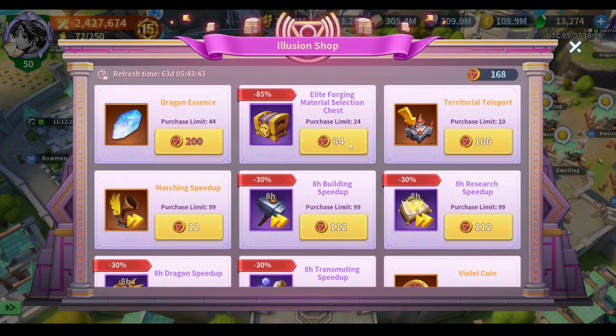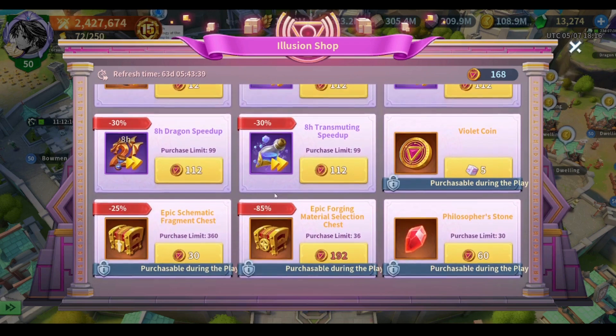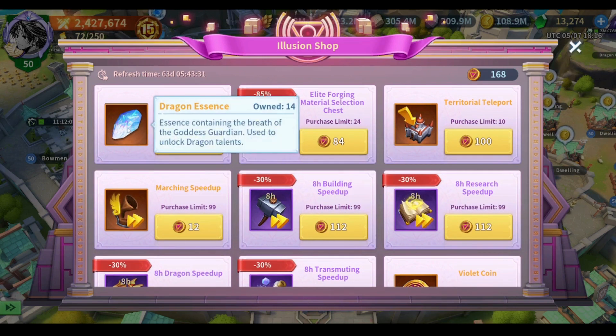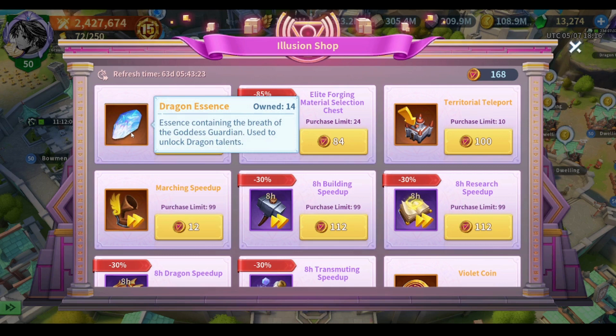The Violet Coin shop is one of the most important things about Prime League, and I see a lot of people wasting their violet coins on unnecessary stuff such as speedups. Not saying speedups are useless, however the most important thing about the Violet Coin shop is the dragon essence. I already wasted a lot of violet coins in the first season because back then we didn't even have dragon essence or access to dragon talents yet.